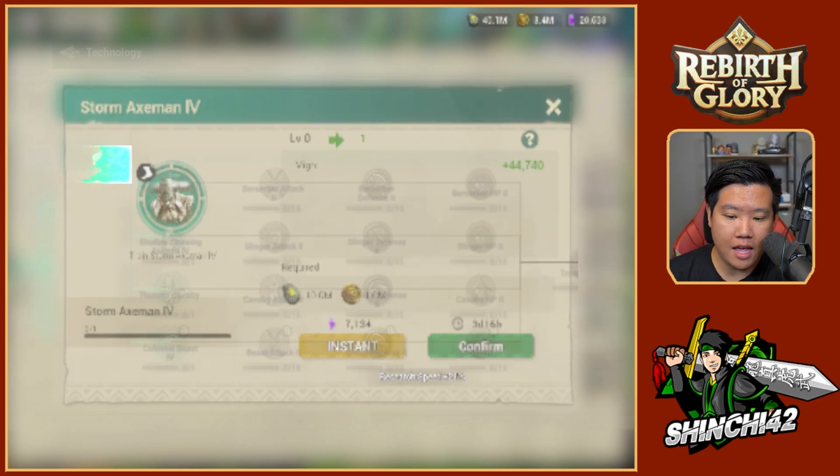There are events like Glorious Assembly where you get some speed-ups. I got to do this — the perfect thing about this one is that it matches up with a top lord event, and we get some points by killing monster lairs. That's the things that I do here in Rebirth of Glory.